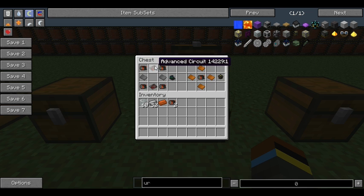The fission reactor recipe requires two advanced circuits, four motors, and two steel plates. That gives you a fission reactor, which you'd have on your hotbar.